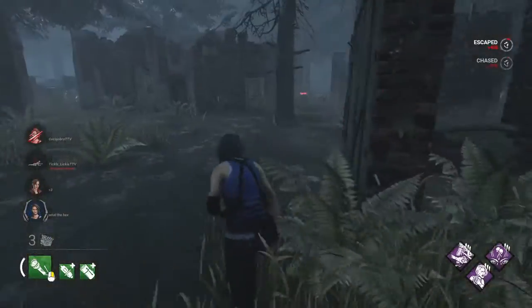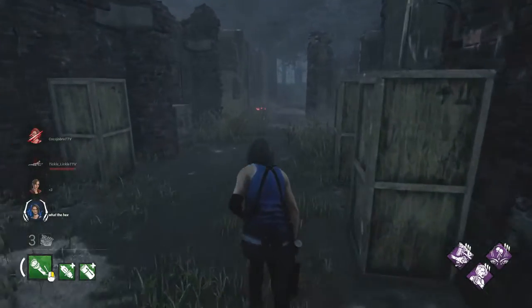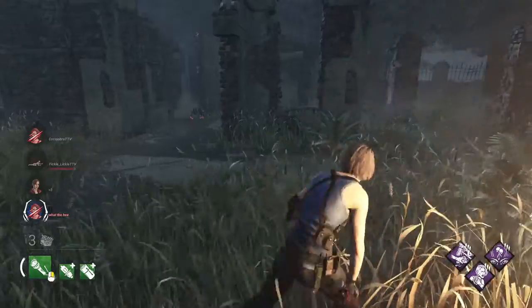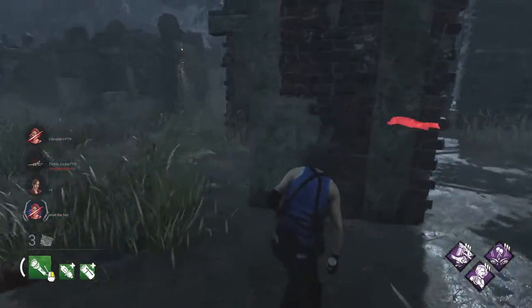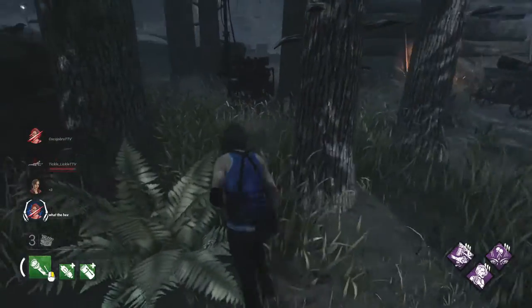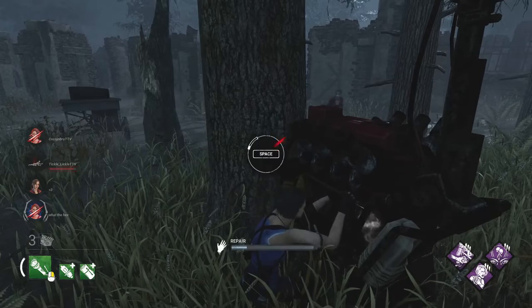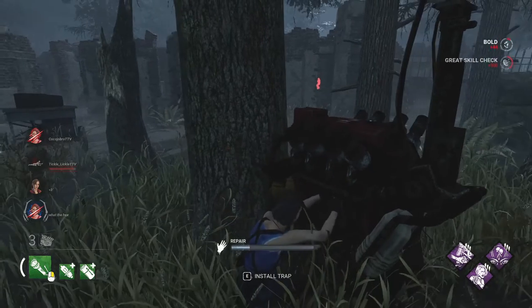I wanted to get a flashlight save but I can't because he has that Eruption perk. Let me see if I can get it - see if he goes for the pickup. He looked the other way, damn it. I wanted to get that.